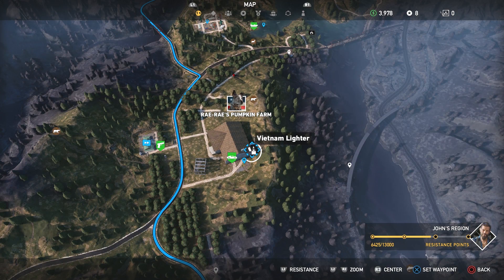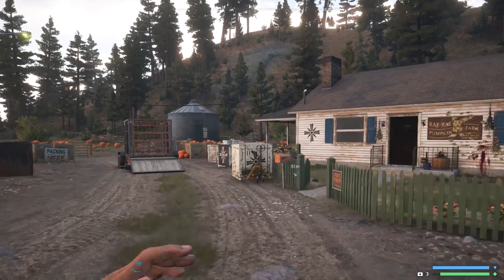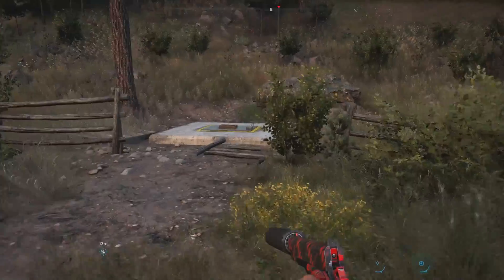Lighter number four is actually right below Ray Ray's pumpkin farm, real easy. Clear out the enemies, head to the hatch, get what you want, just be sure to grab the lighter. It's a fucking cougar!